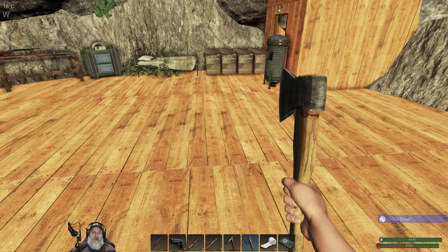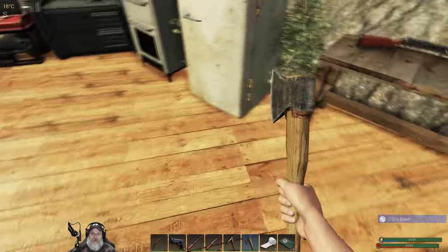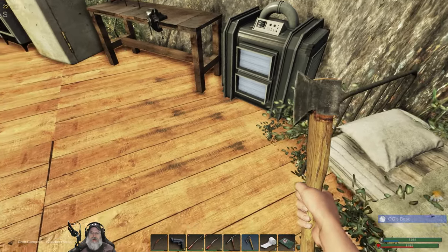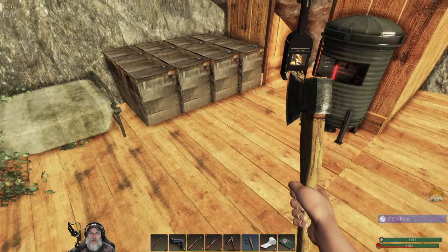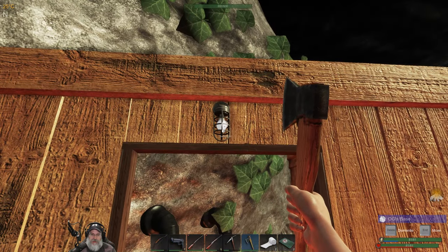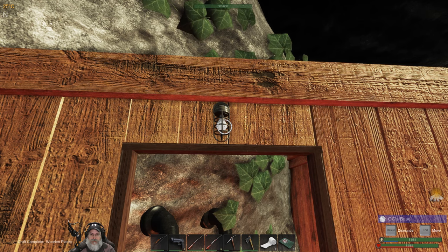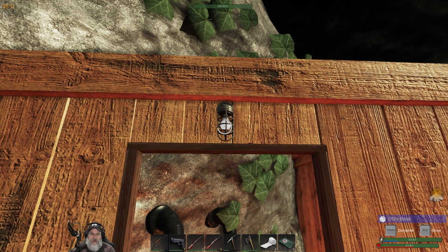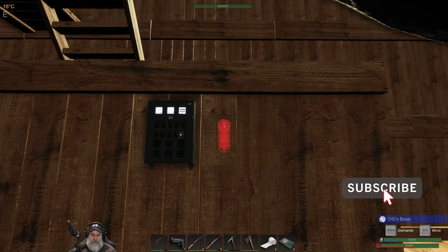The first thing I know for sure that I want to do is we're going to remove these back foundations and put a wall back here and have like a little stairwell going down back down to the ground. That way later on we can place the mining stuff there. So I think what we're going to do first is let's pick up this light.